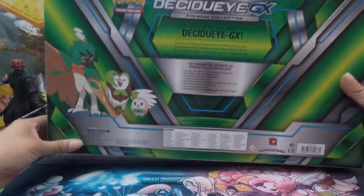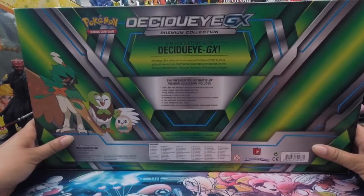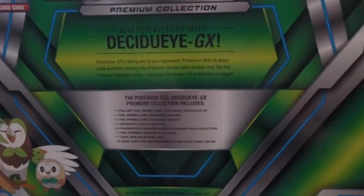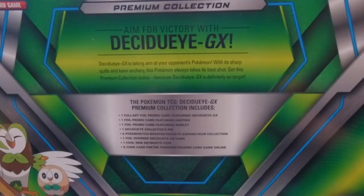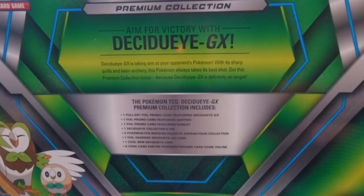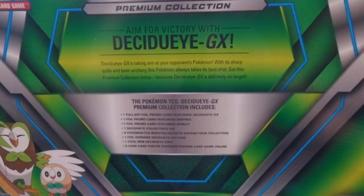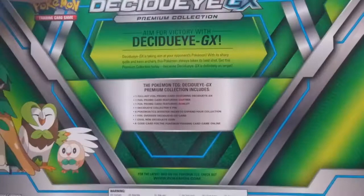So this is the Premium Collection Decidueye GX box, which just came out less than a week ago. The back says: 'Aim for victory with Decidueye GX — Decidueye GX is taking aim at your opponent's Pokémon with its sharp quills and keen archery.' Archery is something I'd like to take up. 'This Pokémon always takes its best shot — get this premium collection today because Decidueye GX is definitely on target.' Pretty cool.